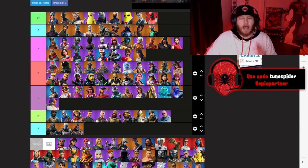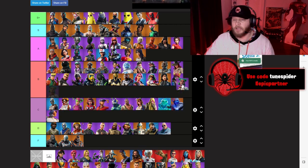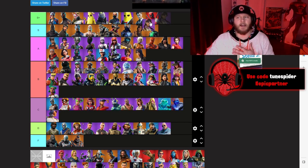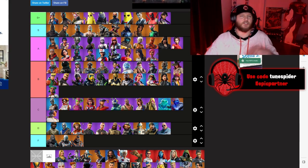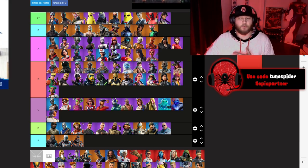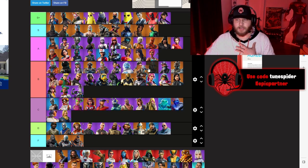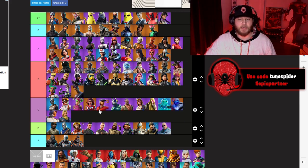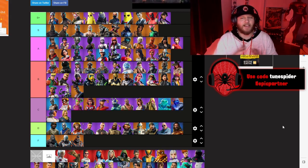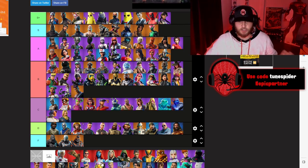Chapter 2 Season 3 is actually an underrated season. Siona going B. Jules going S Plus. Ocean going A — I really enjoyed that skin. Scuba Jonesy going C. Kit going B — the meow meow is just way too adorable. Eternal Knight going A — I thought it was so sick. Fade going B — had a couple really cool styles. Aquaman going F.